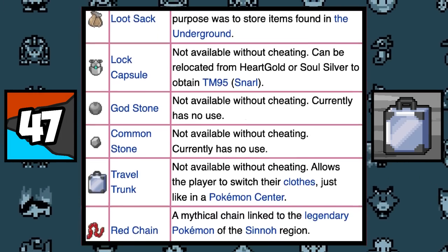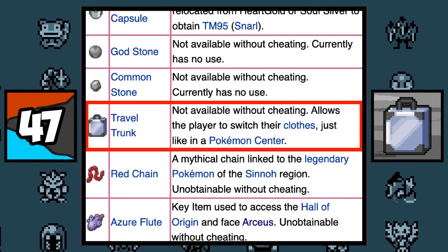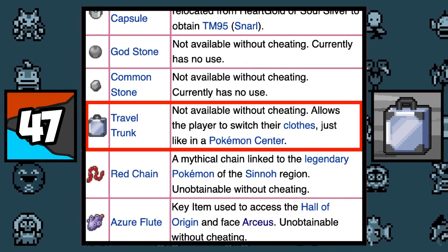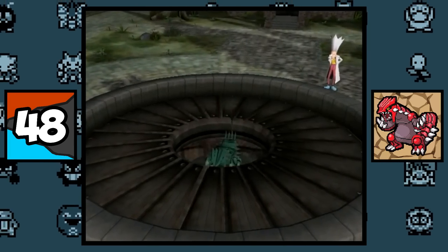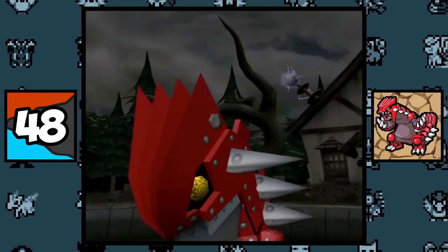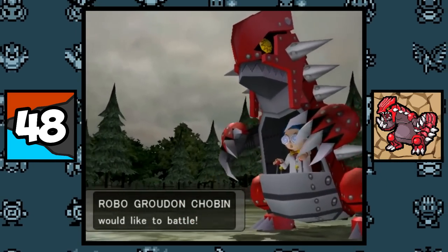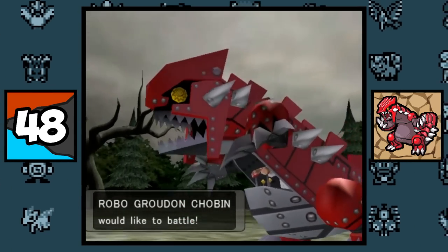These are all the items from the Pokemon games that are unattainable without cheating. The most interesting one is probably the Travel Trunk, which allowed the player to switch their clothes without being at the Pokemon Center. The robotic machine invented by Dr. Kaminko in Pokemon XD has its own trainer class, known as Robograoudon. So when you battle Chobin, it literally says 'Robograoudon Chobin would like to battle,' which sounds pretty funny.